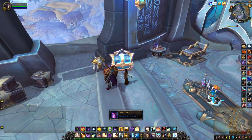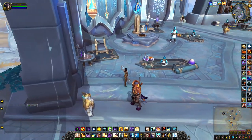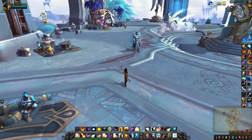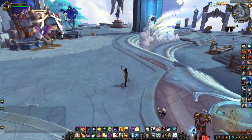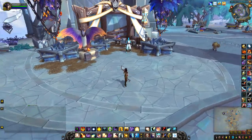Once a steward has given you a key to unlock the chest, you'll be able to see a little indicator on your mini-map for the next eight minutes or so, or a few minutes at least.